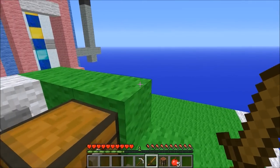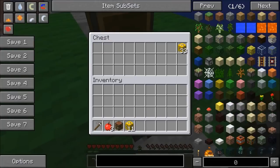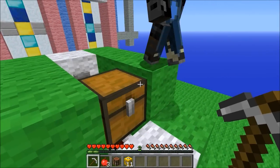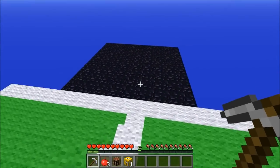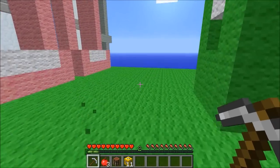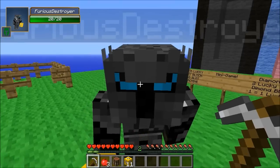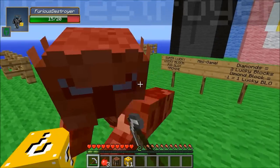All right guys we're back, and now we have our lucky blocks. I have 11 and Pat has 33, and that's after lowering the amount down. We realized it was kind of imbalanced because if you get three diamond ones in a row you get like 70 lucky blocks. So from now on each diamond is worth half a lucky block, and if you end up with half we'll round it up to one.